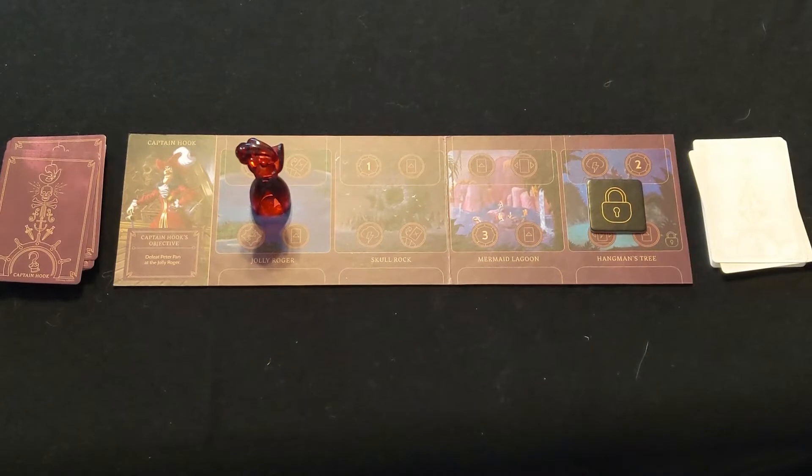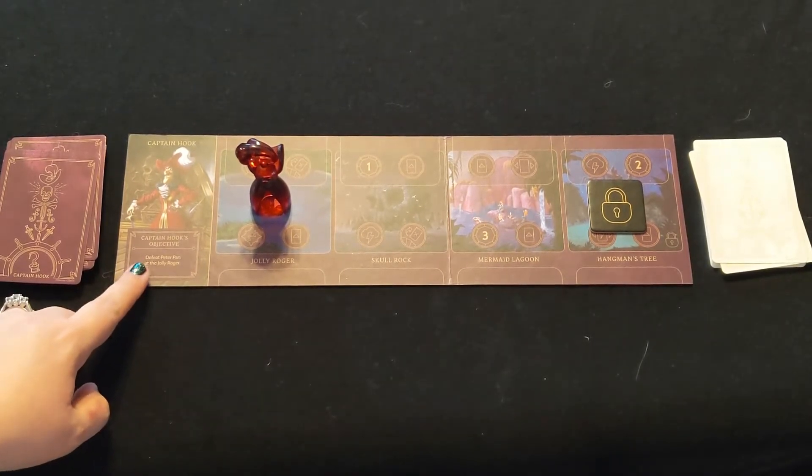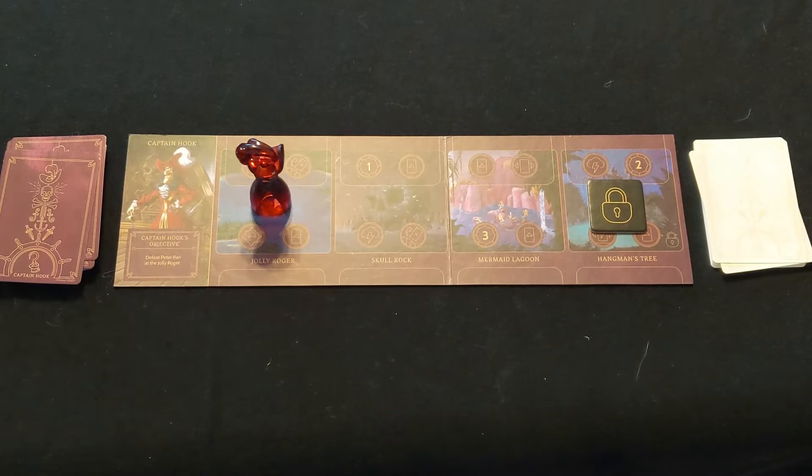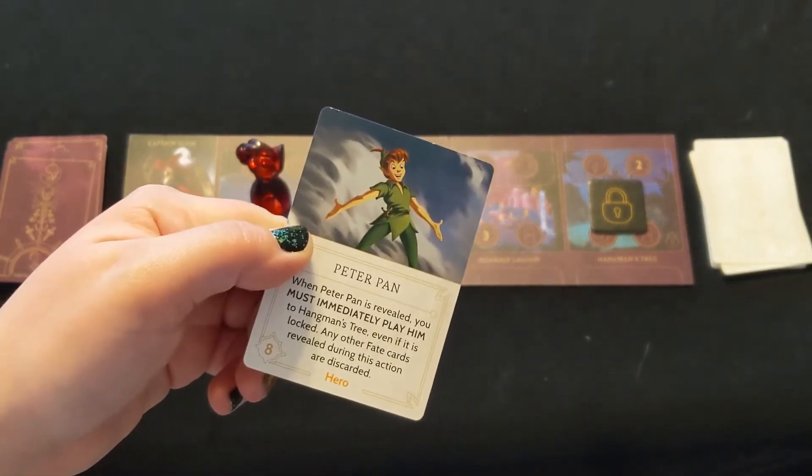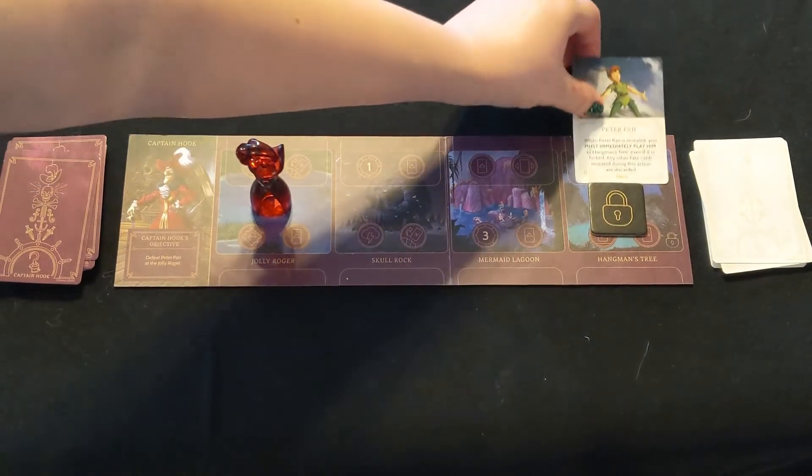Captain Hook's objective is to defeat Peter Pan at the Jolly Roger. Peter Pan is a hero in Captain Hook's fate deck. When he's revealed, he must be played immediately to Hangman's Tree, even if it's still locked.